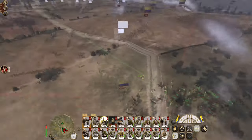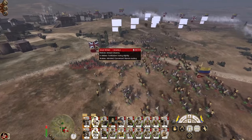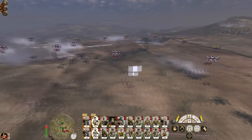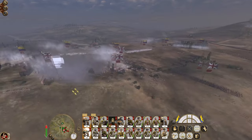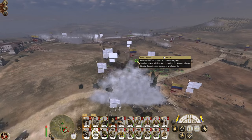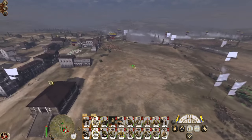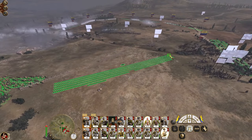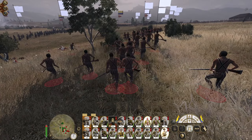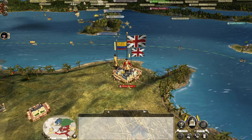We need infantry more than we need cavalry at the moment. Let's get you in to join the line. The armed citizenry is in a very bad place at the moment. We target the artillery. They've all broken. Excellent. That is a good capture for us.